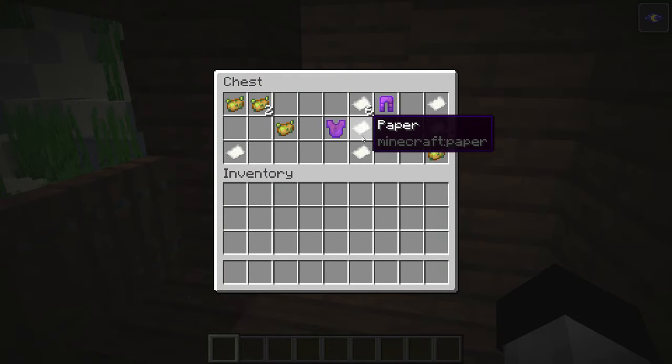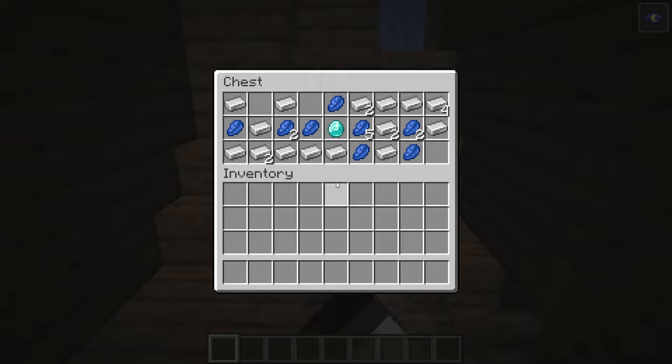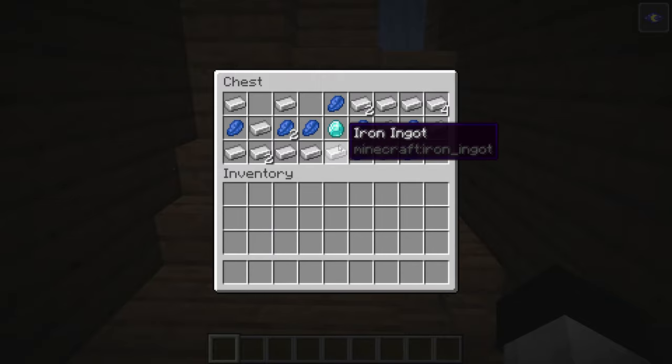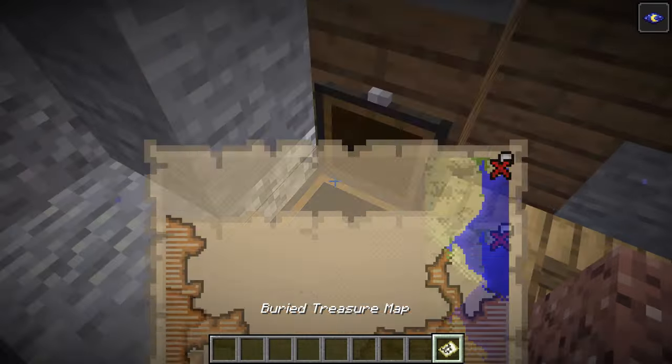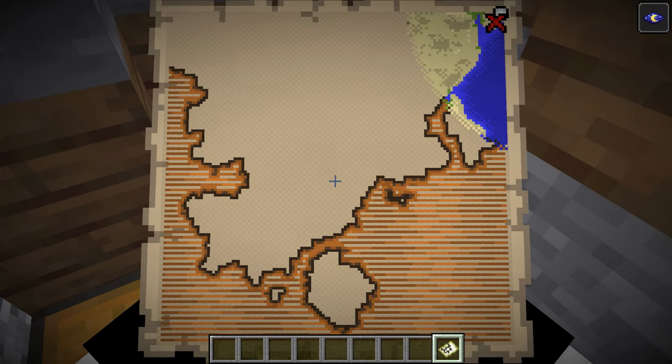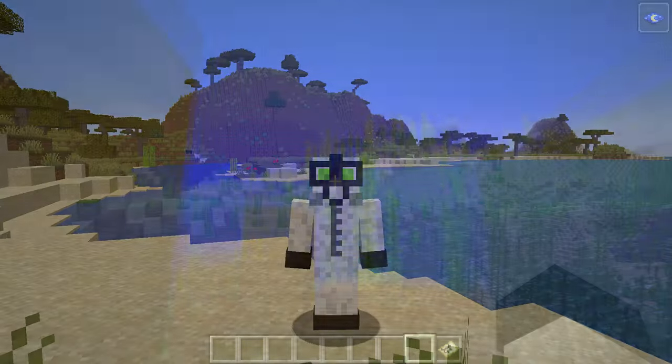Once you find a shipwreck, there are up to three chests that can spawn inside. The supply chest generates food and armour. The treasure chest generates valuables such as diamonds and iron. And finally, the map chest has things like paper and empty maps, and will always have a buried treasure map. If you want a guide on how to find buried treasure using this map, check out the description as I have made a video explaining it.